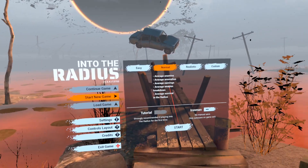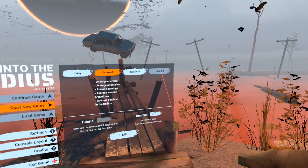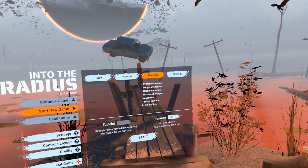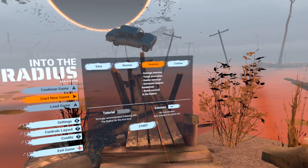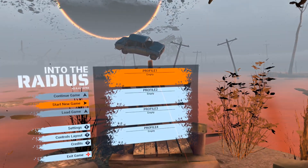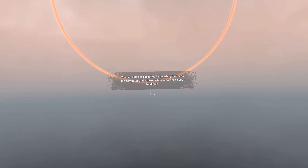I want to go on realistic: average enemies, tough anomalies, harder earnings, increased weapon breakdown, and brutal survival in the radius. Yeah, let's go. You can list the cassettes by inserting them into the computer at the base or tape recorder on your field map.